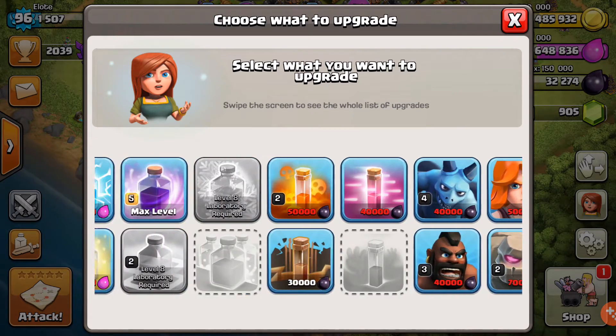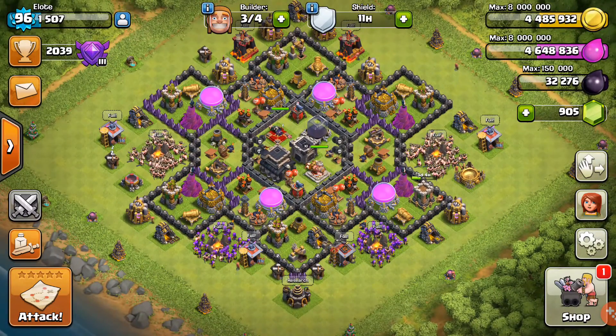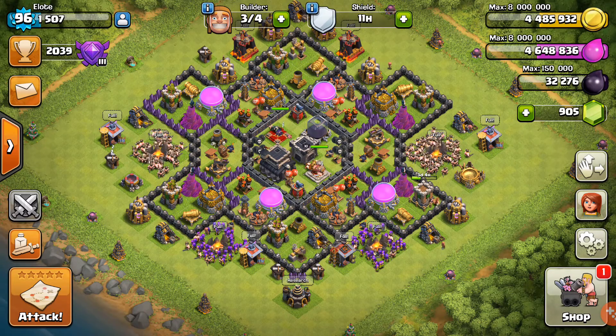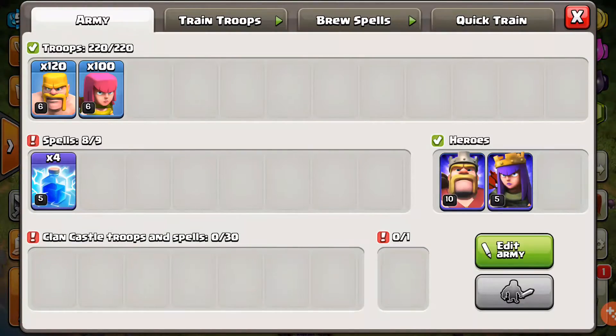There's nothing else in here that we could upgrade right now. I've been farming the past couple days, that's why I have so much loot. I do have a shield on — I put a one-day shield just in case so we don't get attacked overnight.